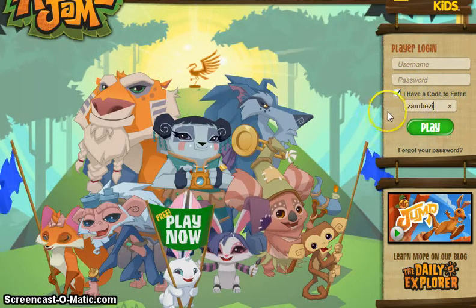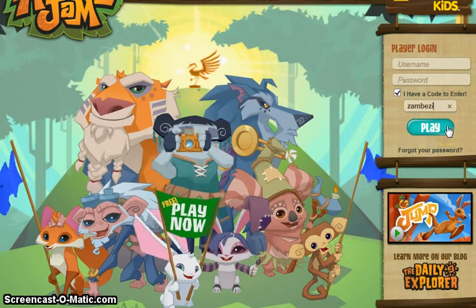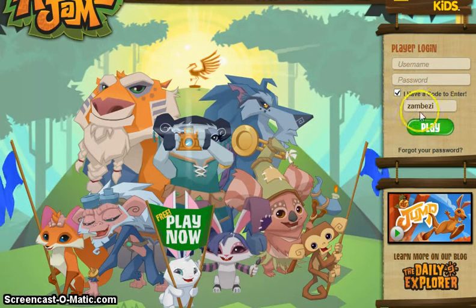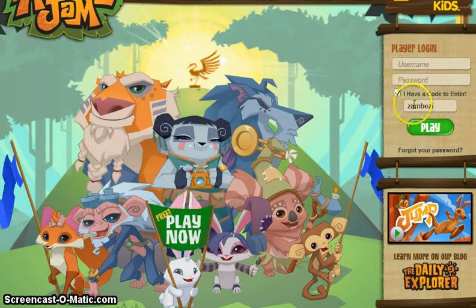Here is the fourth code. I think it's only for a member, but I'm not sure, because I've been a member all my life playing Animal Jam. I think you have to be a member to enter codes — you'll see a little 'I have a code to enter' button, and then you just click that and enter the code. This is the fourth code and it will get you 500 gems.